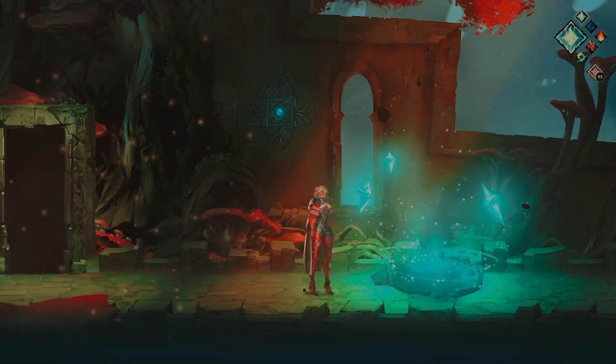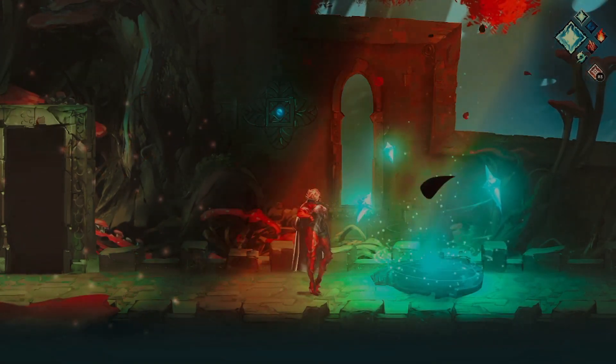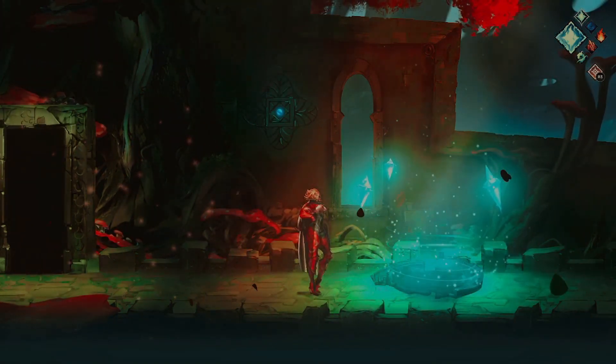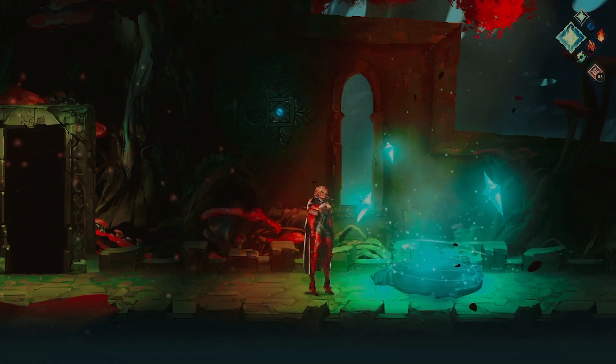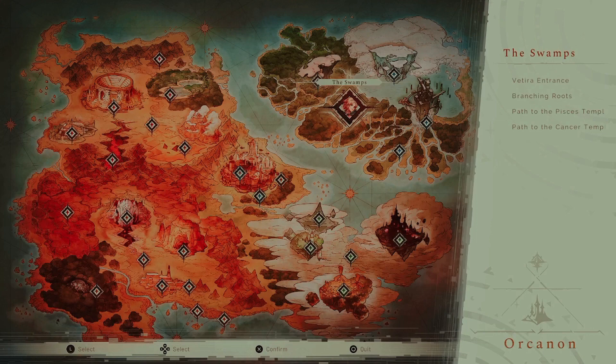Welcome back to Astrea Ascending. Last time we didn't really get much accomplished, but we did find a secret shop in the archipelago. We were looking for patient zero in the swamp and we could not find him.